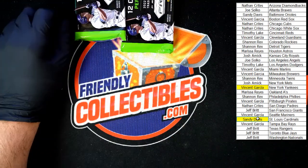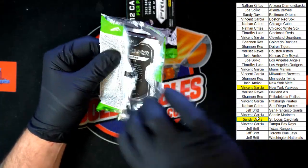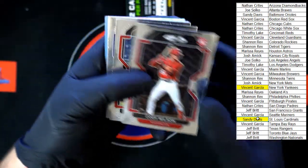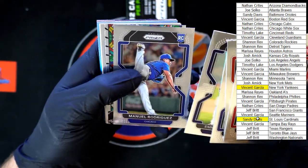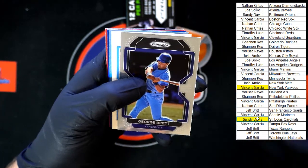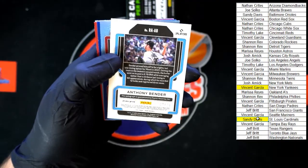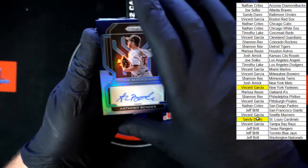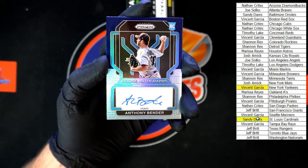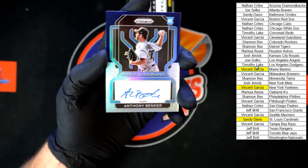We're down to two packs left. We've got one auto to go. Wilson, McCarthy Auto, Claes, Rodriguez, Juan Soto stained glass, George Brett. Here comes our auto — Anthony Bender, number seven of 25. And there it is — there is your hot box insert auto right there. Anthony Bender. Who's that going to? Miami. Vincent G. Wow. Vincent G., have a break right there!